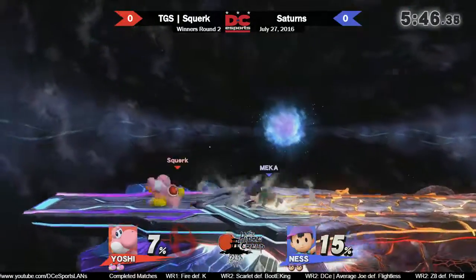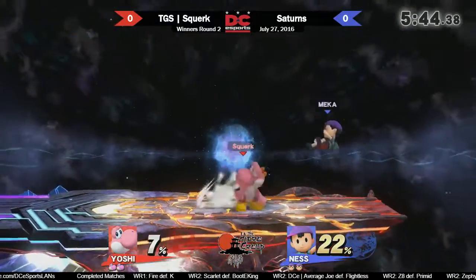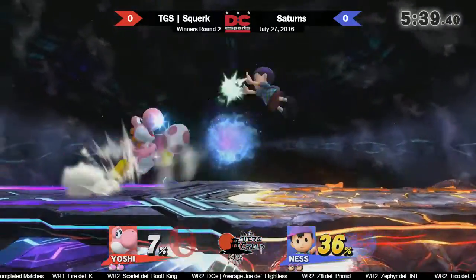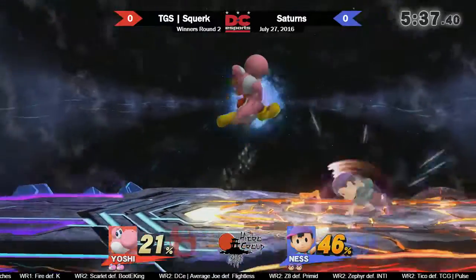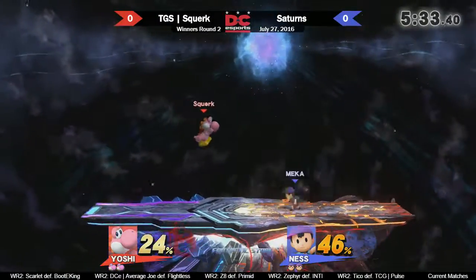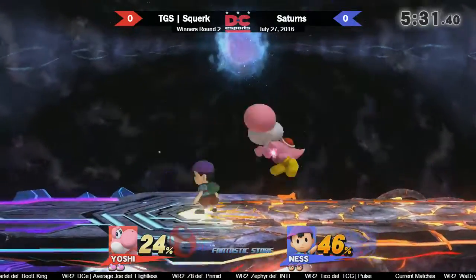Yeah, because he's able to do a lot when he's up close. He has pretty good movement — Squirt's movement's actually pretty nice. He's got V-reverses and everything, they're actually looking pretty clean. I've never seen him play before. Using the worst Yoshi color, though.